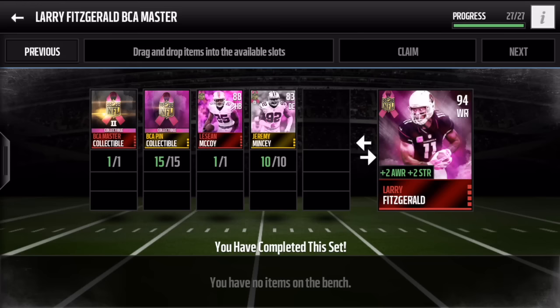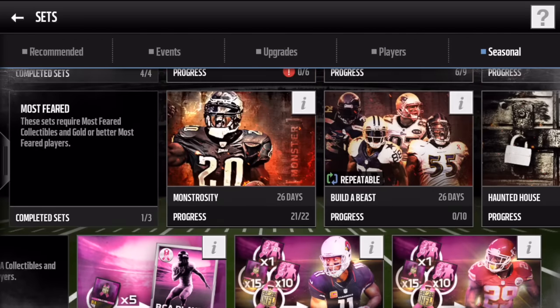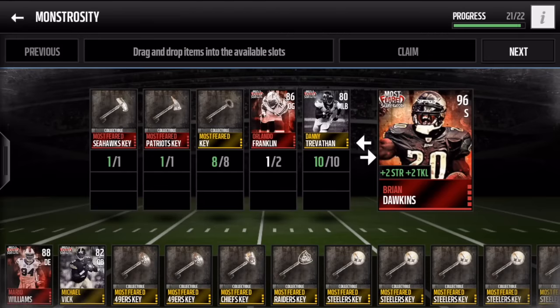We got Larry Fitzgerald and Eric Berry for that BCA set. Berry is a safety and he's been solid on the team, but we're going to get another safety — Brian Dawkins — and man, it's going to be lights out on defense. Can't wait to put this guy on the team.